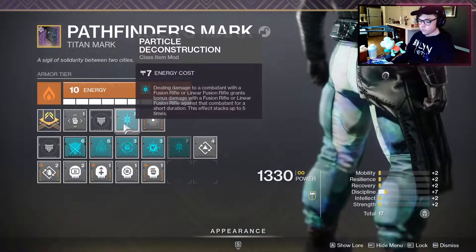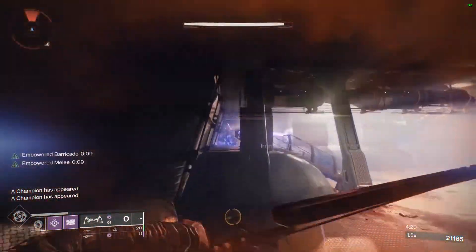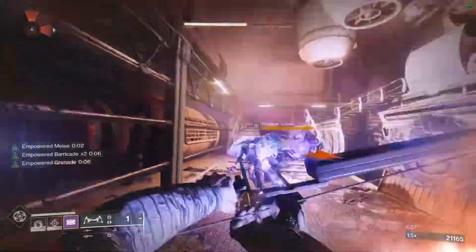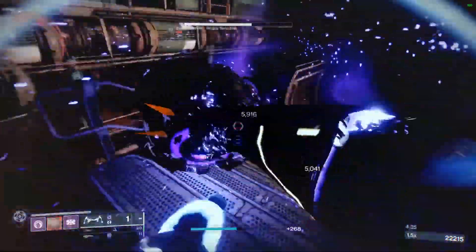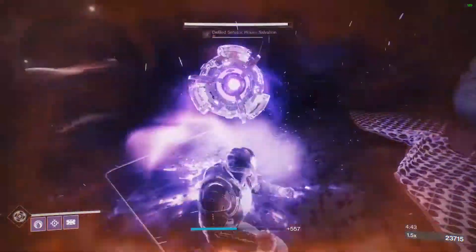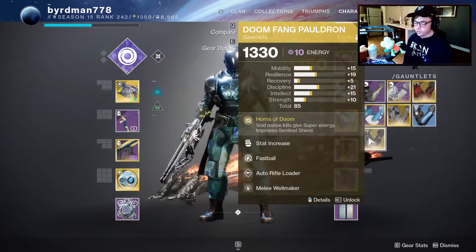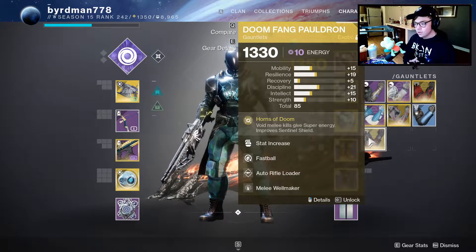On our Titan mark we're running Pact of Deconstruction for linear fusion rifles, more Discipline, and Bountiful Wells — which you should grab immediately from Ada if it ever shows up. Bountiful Wells means elemental well mods that cause you to spawn wells can now stack, spawning additional wells for each copy equipped. This gets us extra wells, extra energy, and keeps the ability loop going. If you don't have Heart of Inmost Light, I'd suggest Doom Fang Pauldron — you get super energy for kills and it flows well with the Code of the Commander, especially since your super also has Controlled Demolition for crazy ad clear.